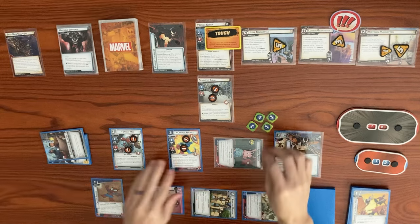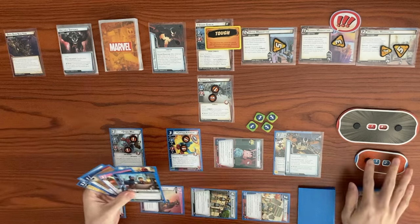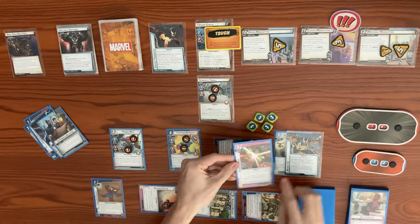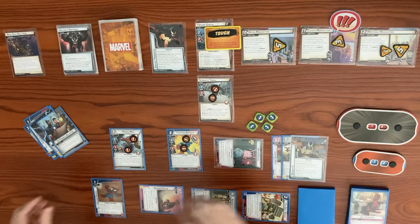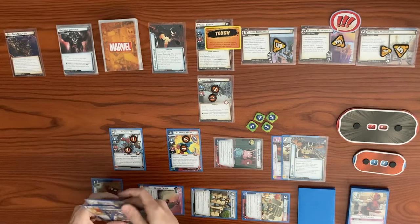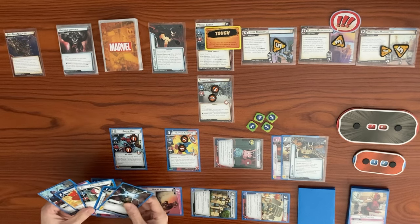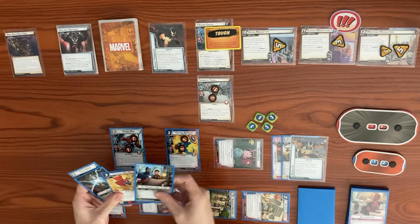Use the Daily Bugle to get a Toon counter. Use Avengers Mansion to draw a card. Exhaust to recover by five, bringing us from eight back up to full hit points of 12. When we make a basic recovery, we get a Toon counter. Since we're at full hit points, Self-Confidence is now a triple resource again. We use it to play our Laser Swords - no bad icons in play right now so it doesn't give attack yet, but the Laser Swords are down.